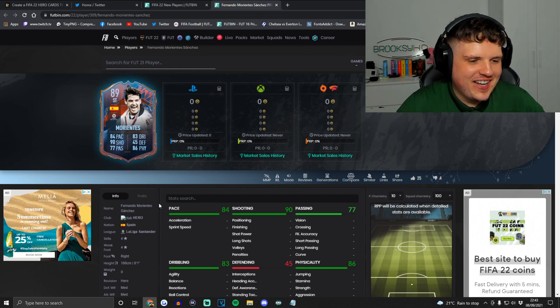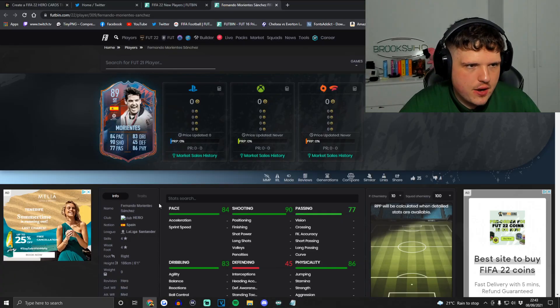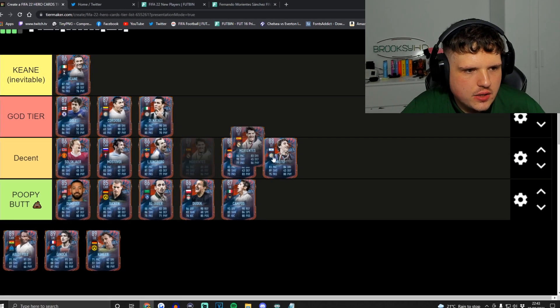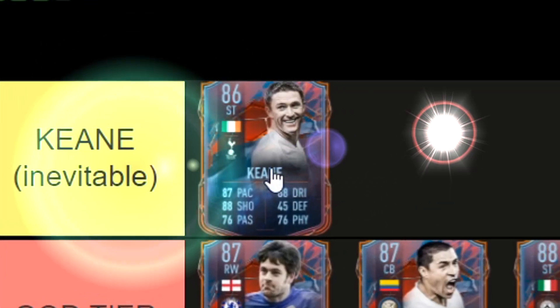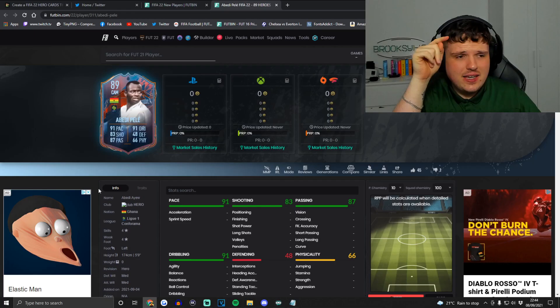Next up is the middle super legend Fernando Morientes — not bad. Very much like Milito and Mario Gomez, the card doesn't really represent the player and it's not going to be utilized well in FIFA. Very much like Raul for example. But he's not a bad looking card — four-star four-star, could genuinely be a decent striker. He's going into the Decent category.